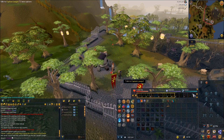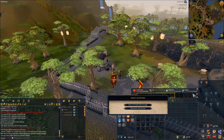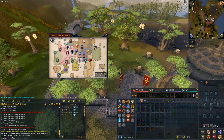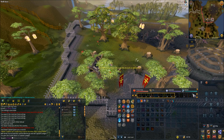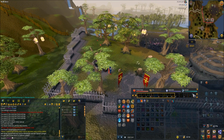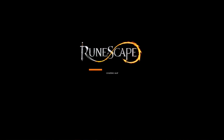Travel however you want to the Dwarven Mountains. In my opinion, the fastest way is either by teleporting to Falador or to Edgeville. If you go through Edgeville, go behind the monastery and up the mountain. What I'm showing in this video is teleporting to the Falador lodestone, running the path northeast of Falador, and then up the stairs.